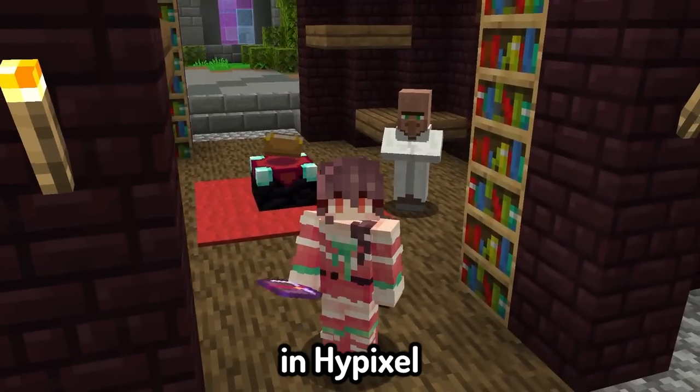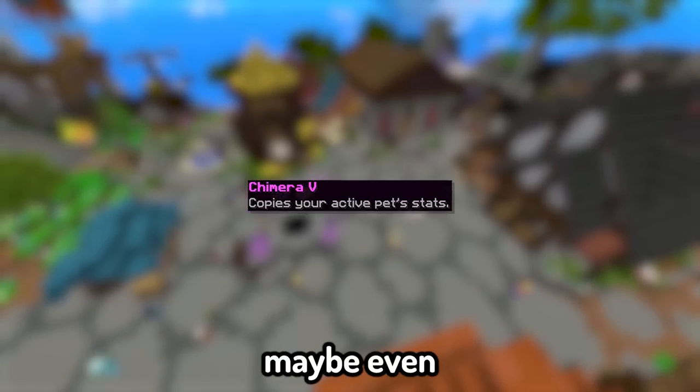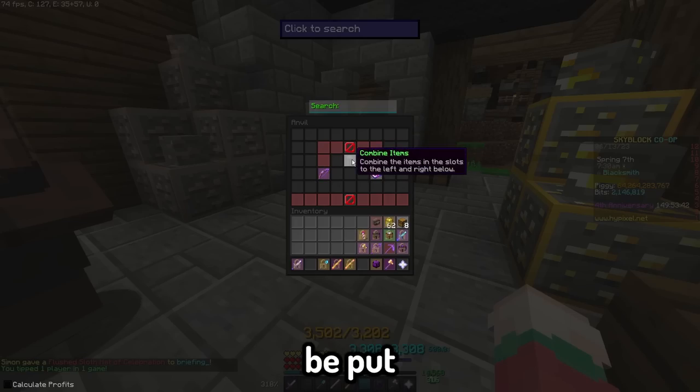What is the most expensive enchant in Hypixel Skyblock? Is it Duplex, Inferno, or maybe even Chimera, costing around 2.2 billion coins? But this cannot be put on a bow.